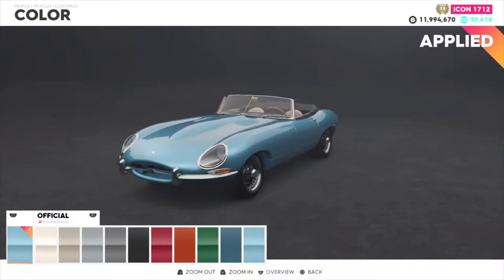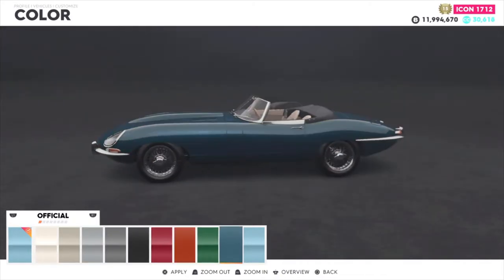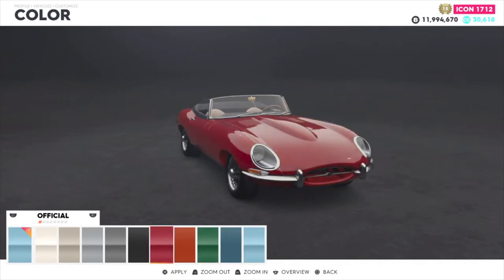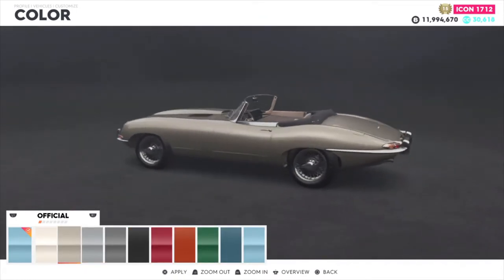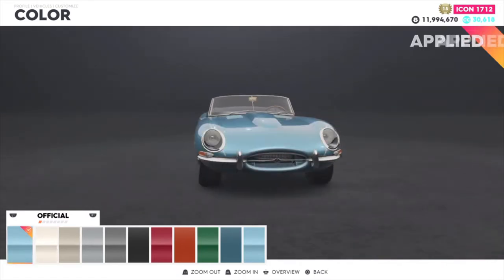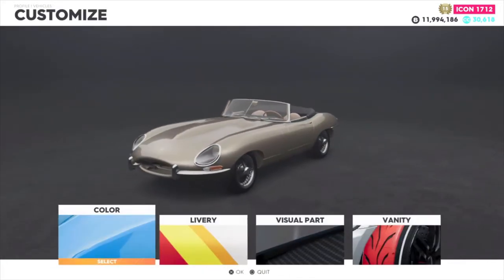Arriving at the customization — let's see what colors can go on this vehicle. A lot of them do look pretty awesome. That looks pretty cool, the blue color is also nice. Let's go with this one.